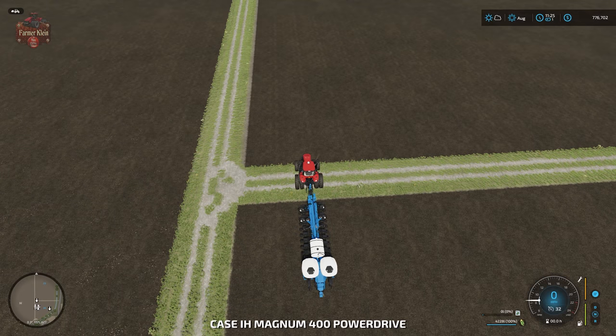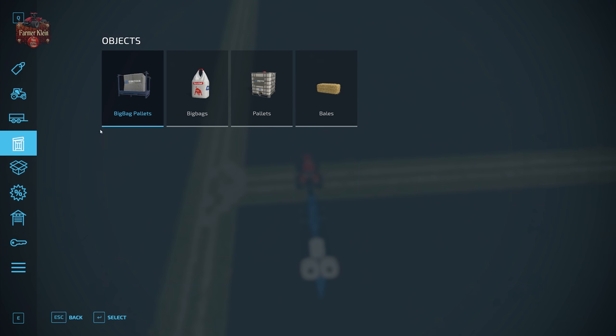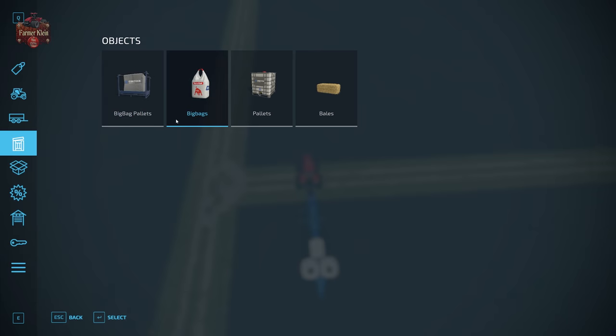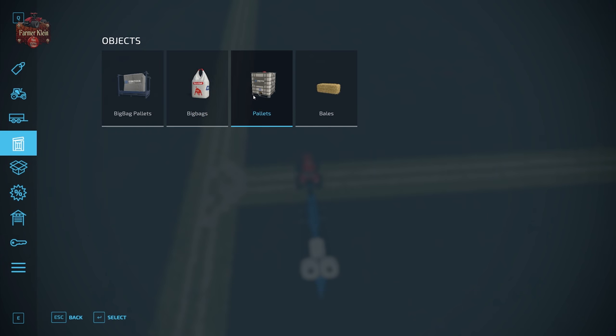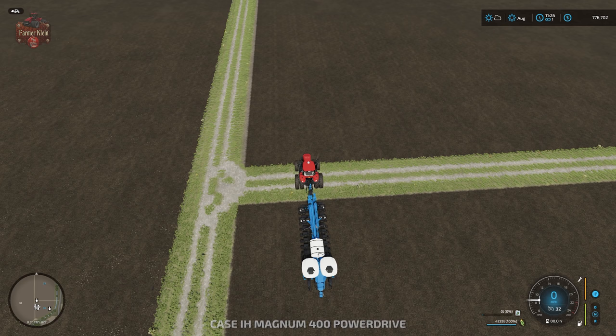Regarding seed, you can provide seed for your planter by going to Objects, then Big Bag Pallets. You can buy a big bag pallet of Seed 900 for 1,000 liters, a big bag of Seed 800 for 1,000 liters, or go to Pallets and buy a pallet of Seed 950 for 1,050 liters of seed.